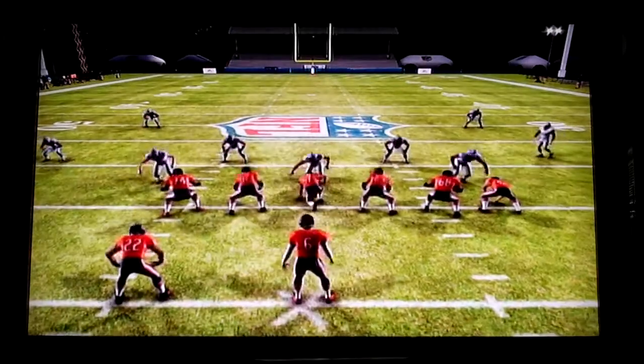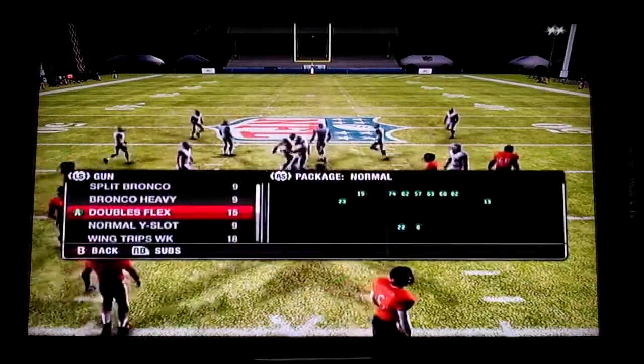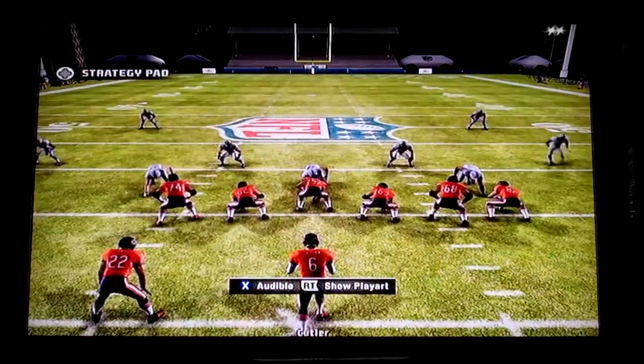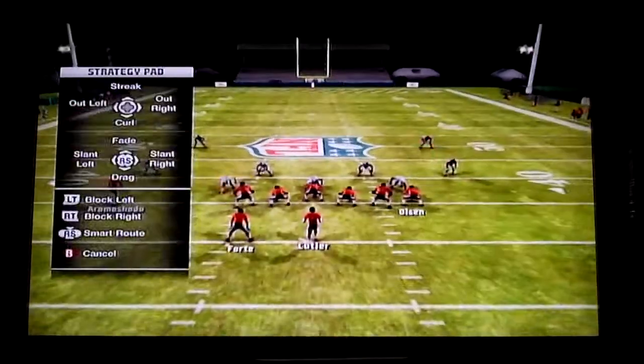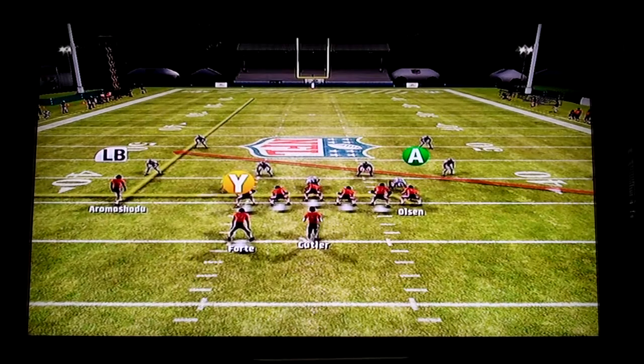Lastly, against man defense. We have our two man beaters on the right side of the field. Same pre-snap setup. Read number 1 is the A. Read number 2 is the B.